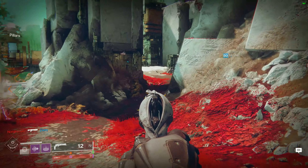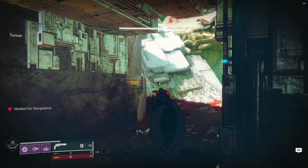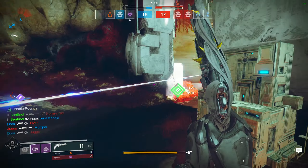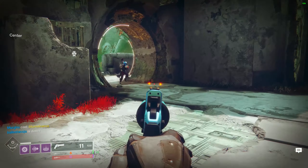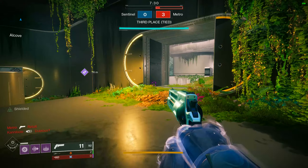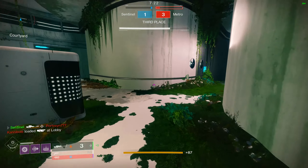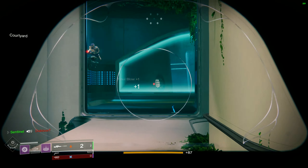In terms of legendary options for primaries — for a kinetic hand cannon — Rose is by far my go-to. I would definitely use that over anything else at the moment. It's nice to have a decent feeling legendary option, opening up the potential to use exotic heavies. Definitely, definitely do not sleep on Rose just because you got Lumina and consumed it — pull that thing out of collections, probably masterwork it, and give it a try, because it is real real good.